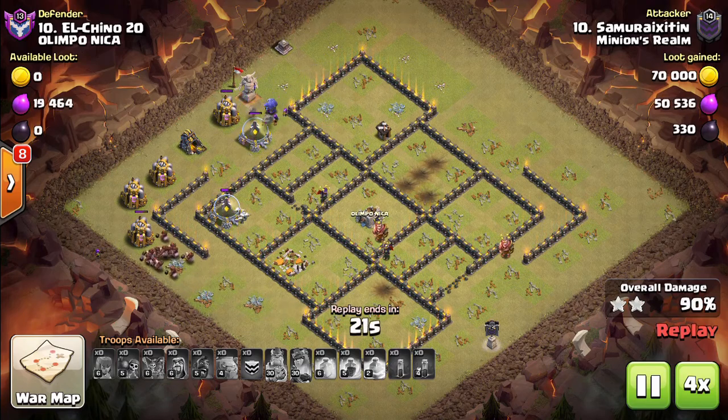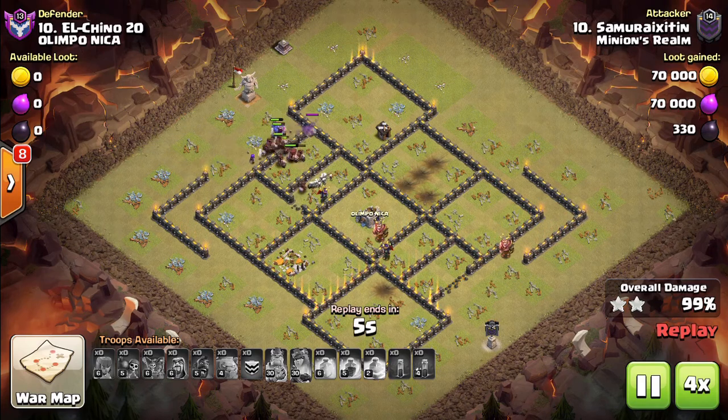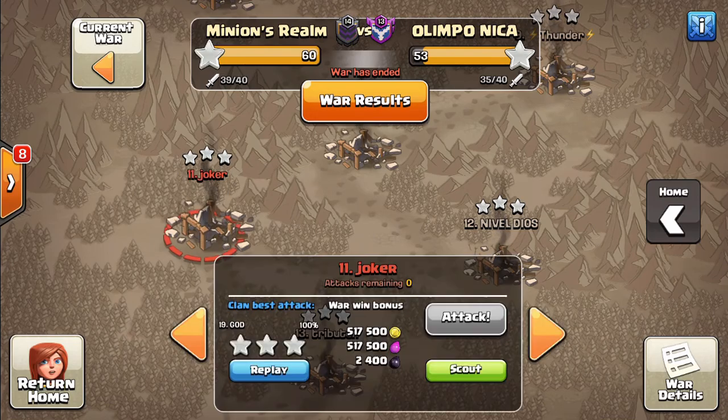There's a variant that Garrison invented: if you knew it was a hound CC, you would basically just bring like 40 hogs, use your kill squad to make a little bit of a funnel, and just hog the entire base. But that's what I would do if it was fresh.